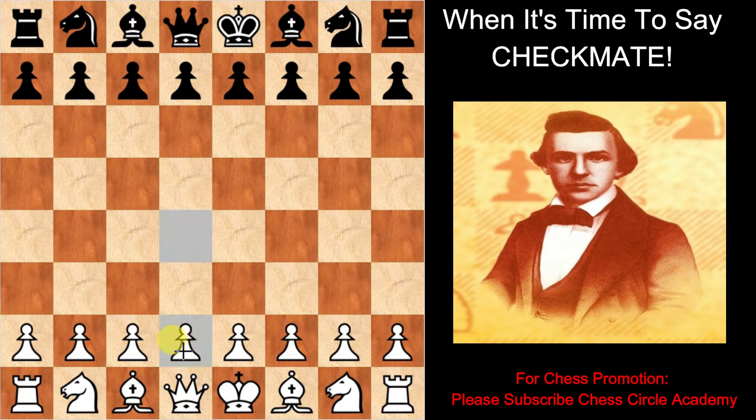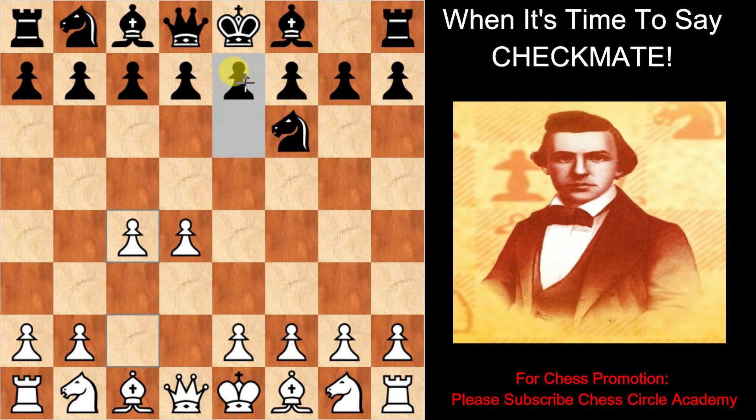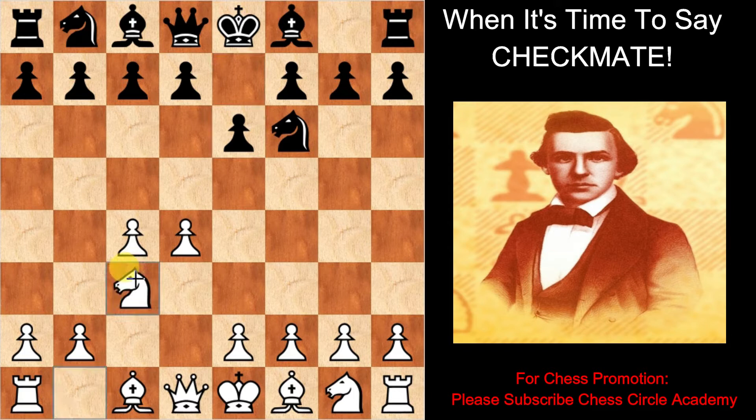White moves the pawn on d4. Black moves the knight on f6. White moves the pawn on c4. Black moves the pawn on e6. White moves the knight on c3. Black moves the bishop on b4, starting off the Nimzo Indian Defense.